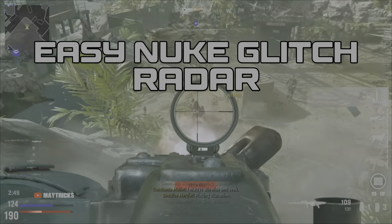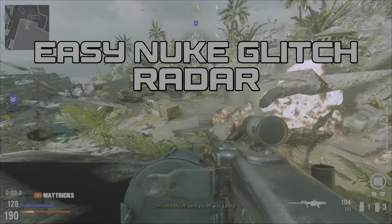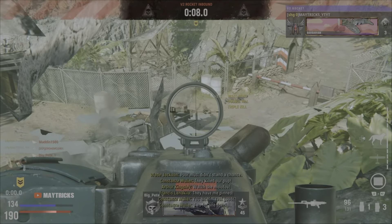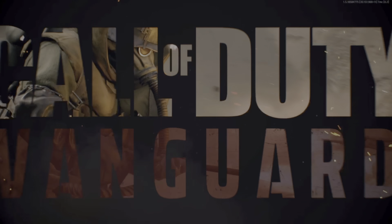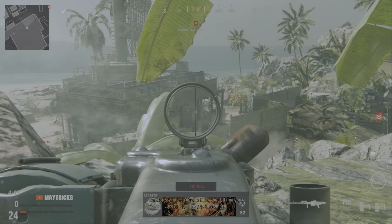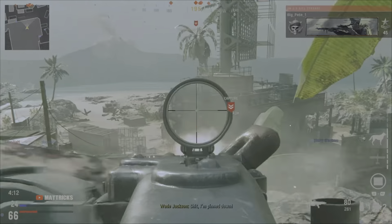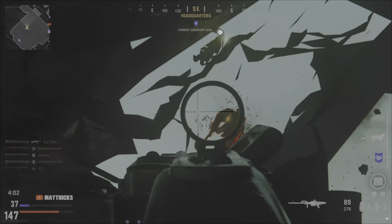Welcome to the channel, it's Maytricks here. If you haven't dropped a nuke just yet and you really want to drop one, this is your time. Go on Radar and drop a nuke in the 24/7 mode. You can see me dropping this nuke so easily on Radar — this mode is on 24/7.